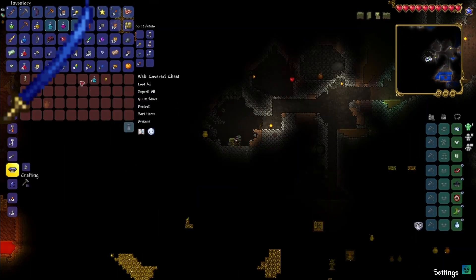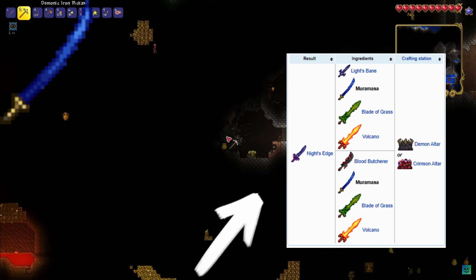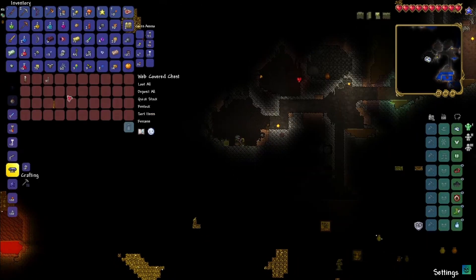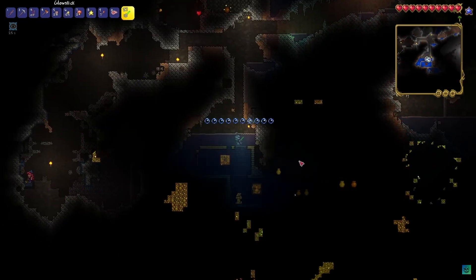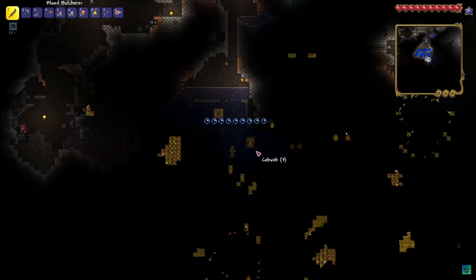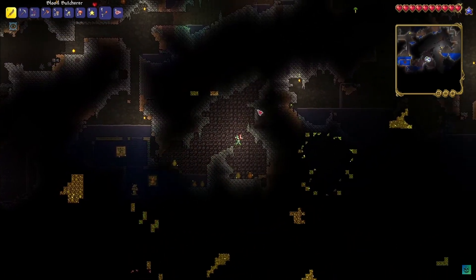When we think of this weapon, we usually think of Knight's Edge, because usually when people are playing as melee, they go in the dungeon, look for it, probably use it for five minutes, and then just craft their Knight's Edge and get ready for hard mode. But why are you using it just for crafting Knight's Edge? Use it as a main weapon when you're getting Knight's Edge.